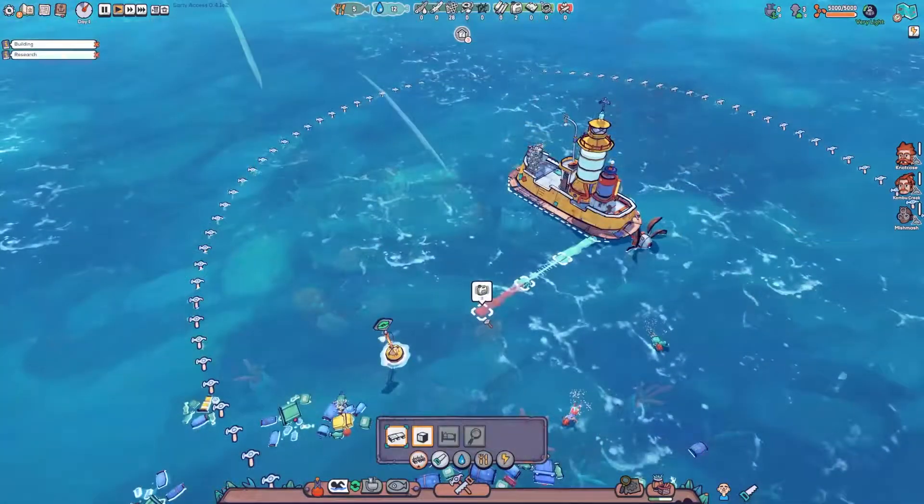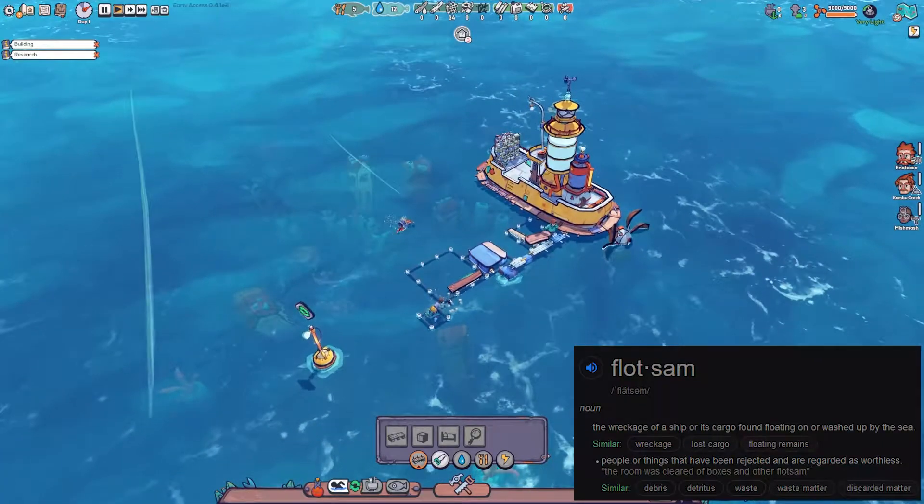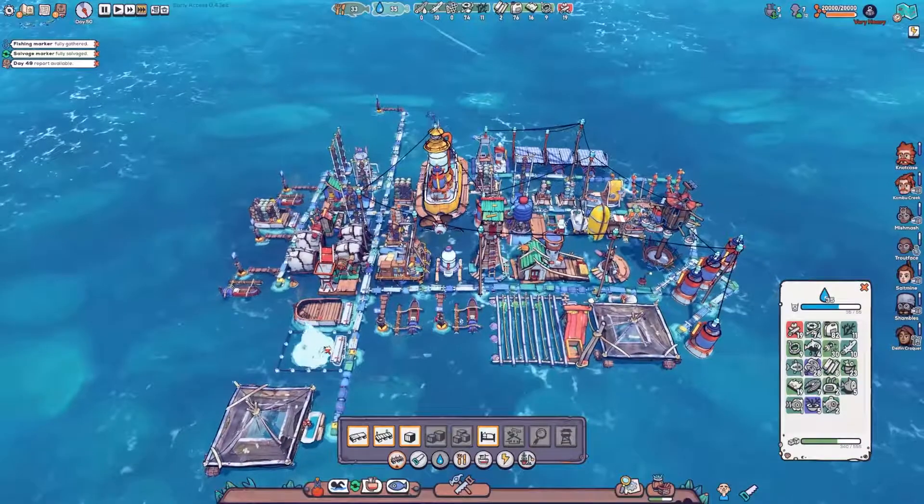We need to grab floating plastic and wood. Collecting this Flotsam allows us to build onto our starting ship, and eventually we can create a ridiculous floating city of sorts.